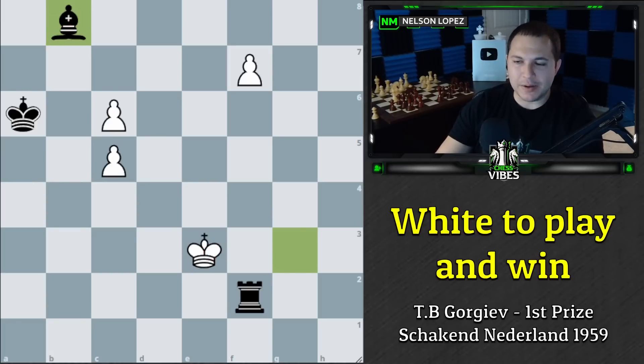Here is another opportunity to pause and think through what in the world we could possibly play here. The move is the amazing c7 — we push the pawn forward.